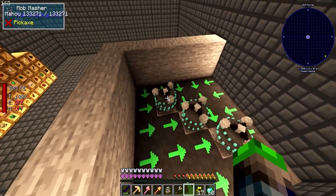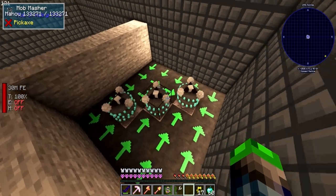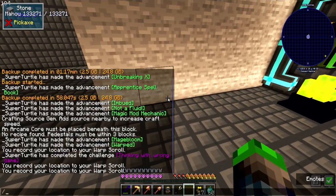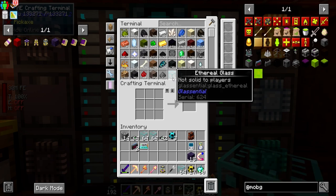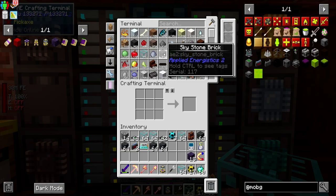These mob grinders are on and now they're super deadly. I did try to upgrade the vector plates before but the problem was they were throwing mobs around and they weren't dying very quickly. I want to get some ethereal glass and skystone.